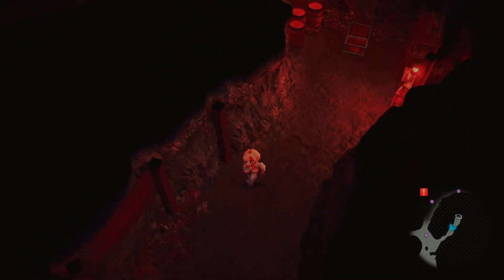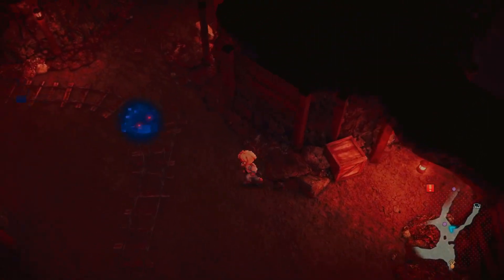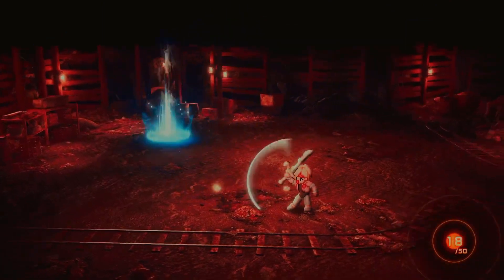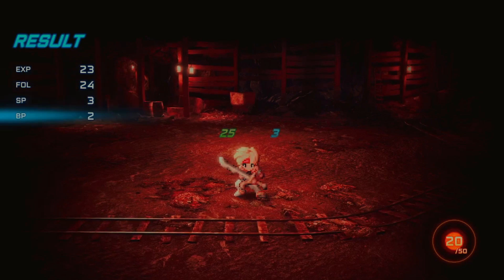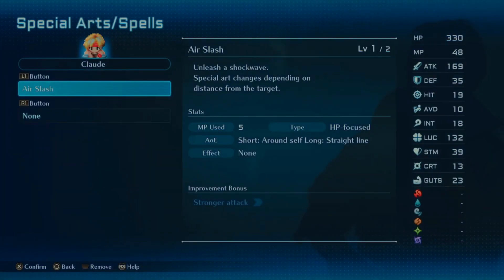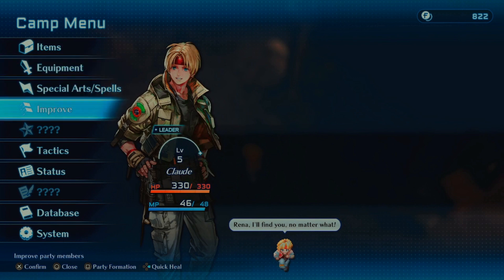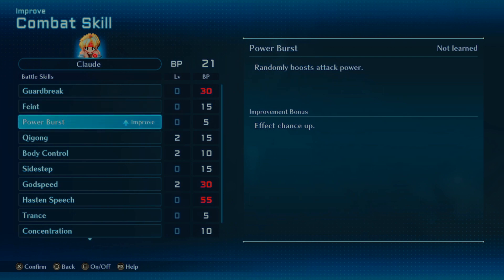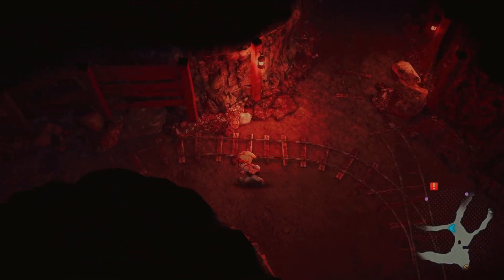Got some blackberries, got some enemy berries. We must be getting up there with our BP — sure enough, we're back up to 21. We're gonna want to dump a whole bunch into power bursts to get the random power boosts.